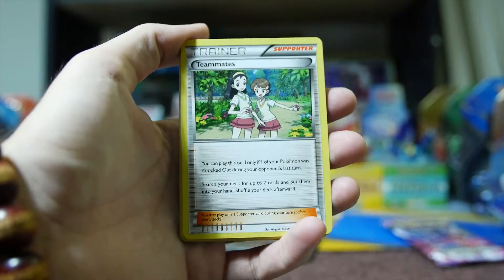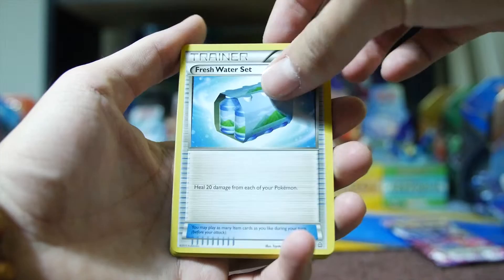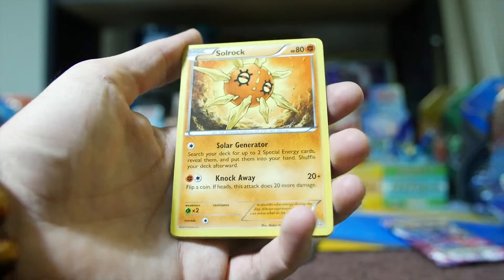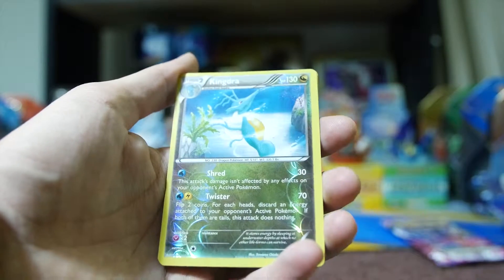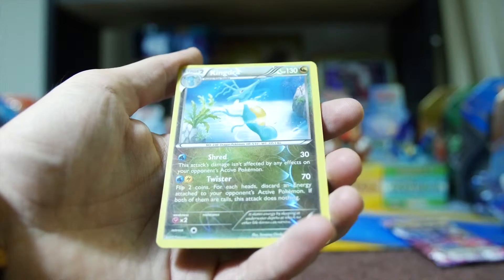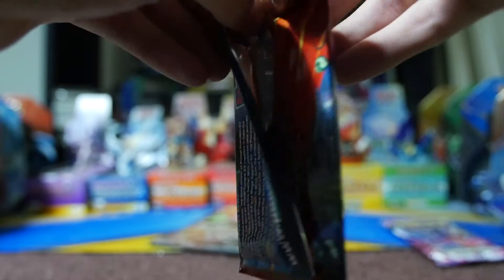First Primal Clash pack. Starting with Teammates, Blade, Freshwater Set, Clampearl, Bunnelby, Illumise, Solrock, Mudkip. Reverse holo is a Candra — nice, I like that, it's actually very viable, that's not bad. And the rare is a Delcatty — another non-holo. That's just disappointing.